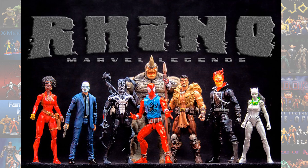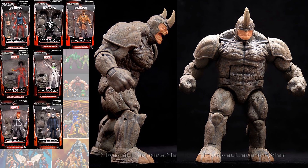Then there was the Rhino Build-A-Figure Wave for Spider-Man. The Rhino came with two separate heads you could put on him. You needed to buy Scarlet Spider, Superior Venom, Kraven, Misty Knight or White Tiger, Ghost Rider, and Chameleon. Chameleon had swappable heads featuring J. Jonah Jameson and Hammerhead.